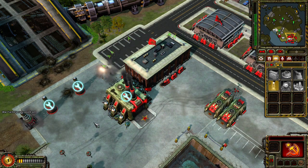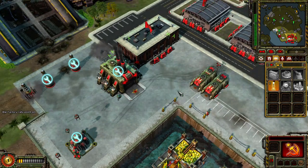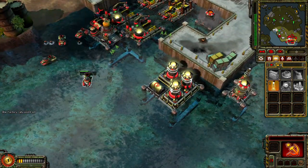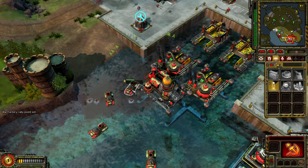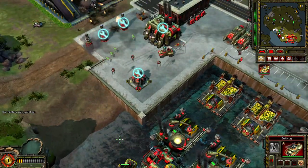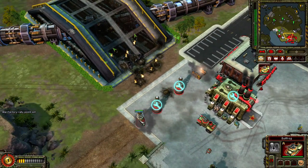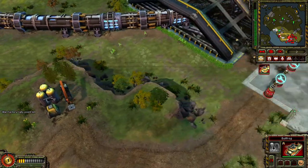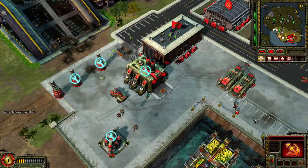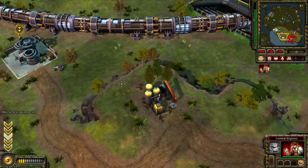Enemy units detected. Our base is under attack. Enemy units detected. Construction complete. On hold. Future Tech has recaptured a cooling tower. Their production speed will increase.